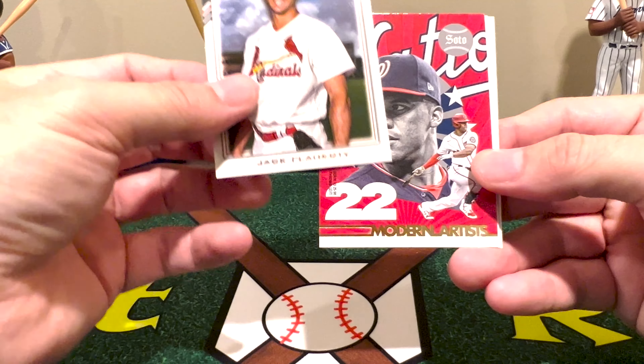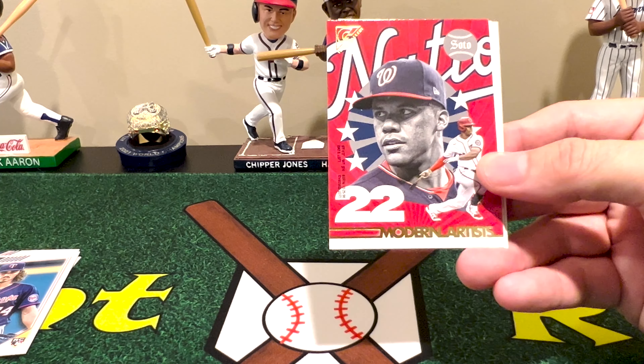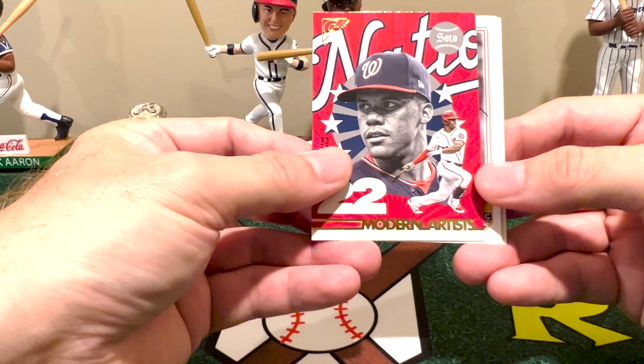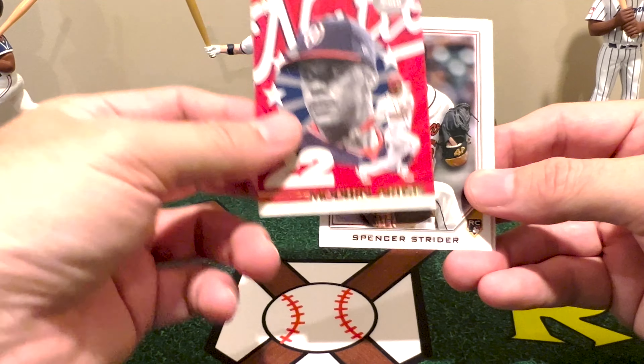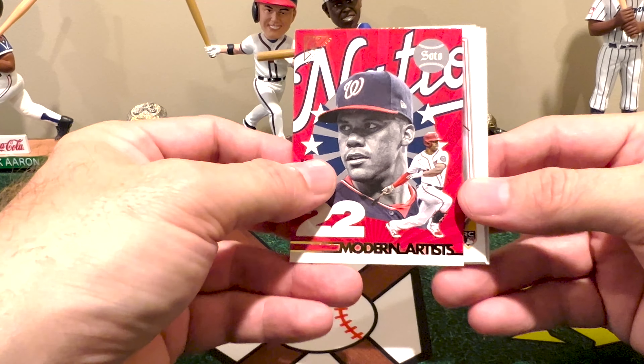Oh, we got Jack Flaherty, and it is one of the modern artists — and of course painful for some people — this would be Juan Soto. Of course this is still with Washington; it was too late to make him a Padre. Personally I don't think he's doing very well with the Padres, but that's my opinion.